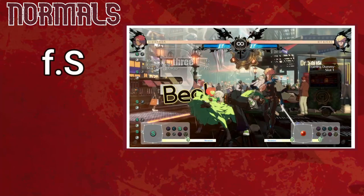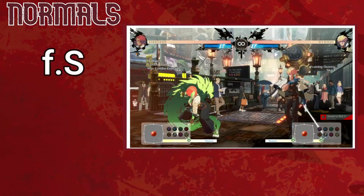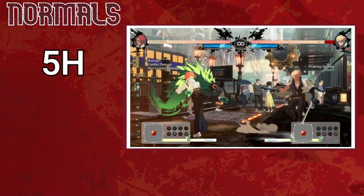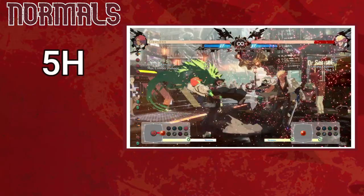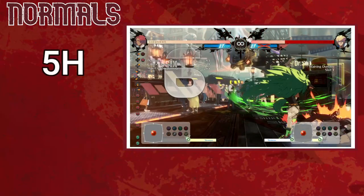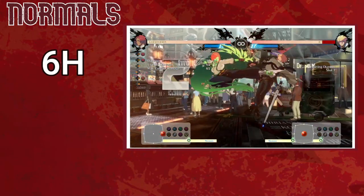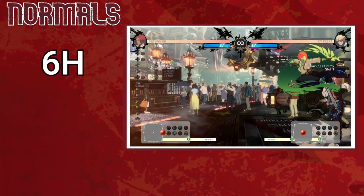Far slash has lots of active frames, making it good at catching backdashes and easy to confirm off of, though its long active frames make it susceptible to whiff punishes. Her heavy slash is a great pressure button — very easy to frame trap into by delaying gatlings, and it has amazing reward on counter hit, making frame trapping into it a very potent threat. She also has a rekka-style command normal (6H) with two follow-ups that can be delayed into for as long as the move is in the air, mostly useful in combos.